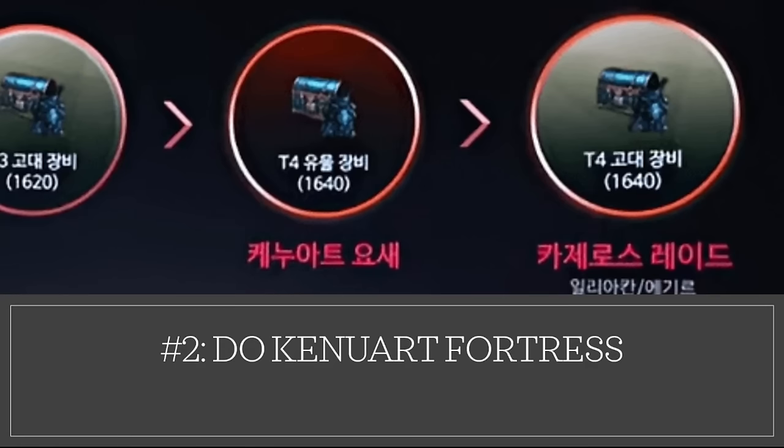Number two is do Kenuart's Fortress. I don't know if that's going to be the actual name in our version, so just look out for a fortress or a dungeon of some sort. This is not a Chaos dungeon. This is a dungeon you run after you complete the North Curzon questline. This is where you get your gear pieces. You can run this dungeon three times per day, and you do get one select box per day, so you can drop five gears and use that last select box for your full set on the first day.